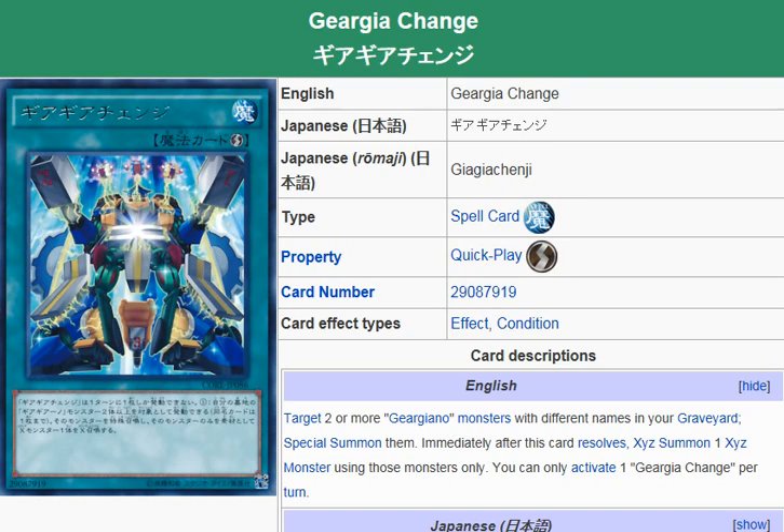Yu-Gi-Oh! 101 card review. Hit or review a card that was released in Clash of Rebellions. This is Gear Giyad. This is Gear Giyad Change. It's a quick play spell card.